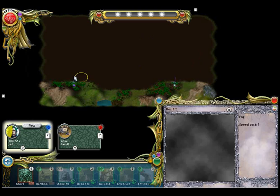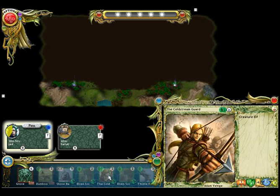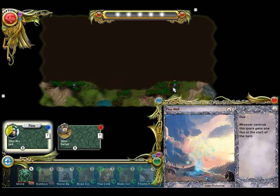Here are the cards in your hand. You are using a sylvan army. The first thing you will want to do is place a base building. You want to place it next to a flux well — you can see these two flux wells on the map.